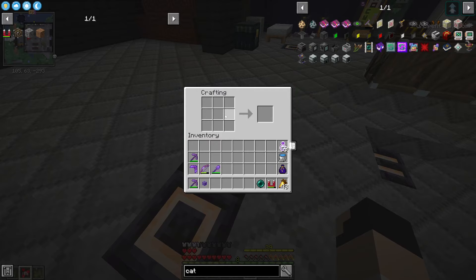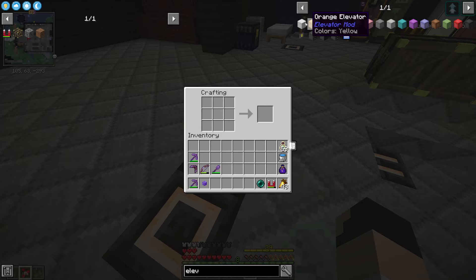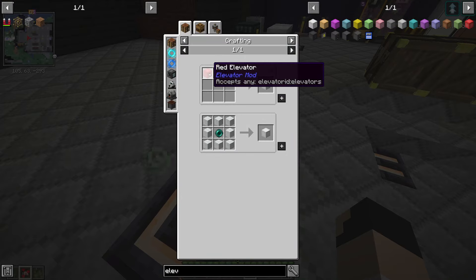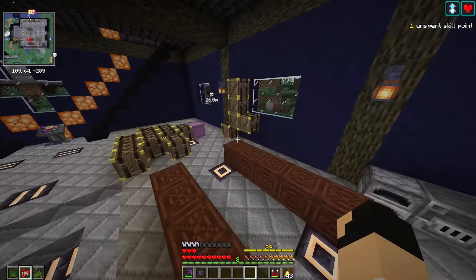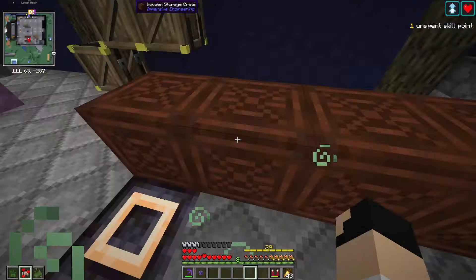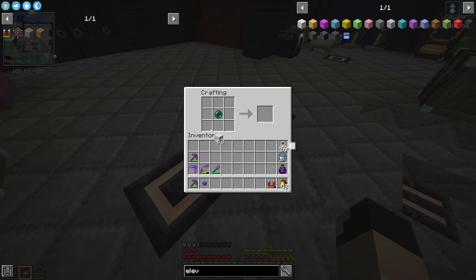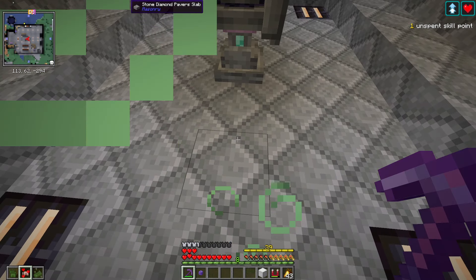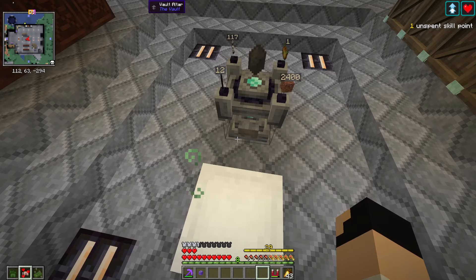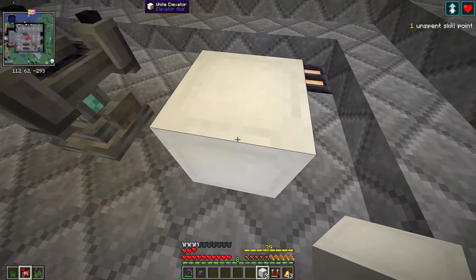I don't really know how to use this. Let's search for elevator - so we have to make an elevator block which is made with white wool and an ender pearl. I have an ender pearl right here and I'm guessing we can use any color wool - I should have some laying around. There's a stack, so let's make an elevator block and see if this actually works. If I place this elevator block - do I have to place it on top? Then I press shift...